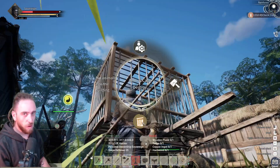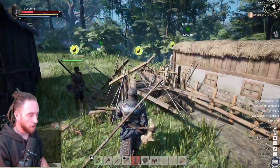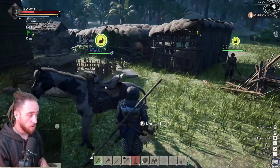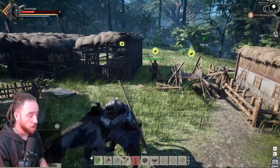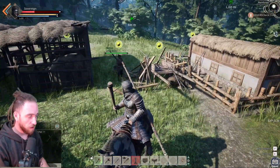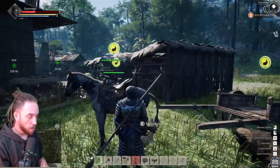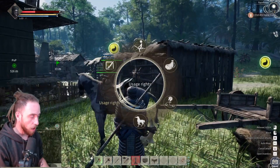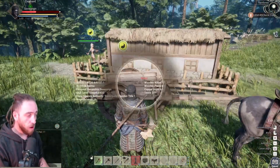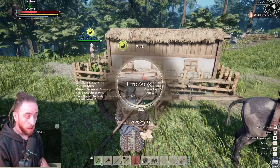I'm going to quickly destroy this cage so I can show you how to put it on there. To attach the crate to a horse, you get on the horse, put it into a close position to the wheelbarrow, take a couple of steps back, get as close as you can. My keyboard is doing backflips right now - wireless keyboards just don't like to work. Then you're going to hold E on the actual wheelbarrow itself and click 'Connect to Horse.'